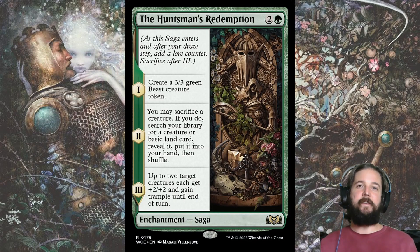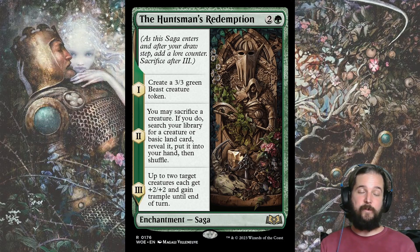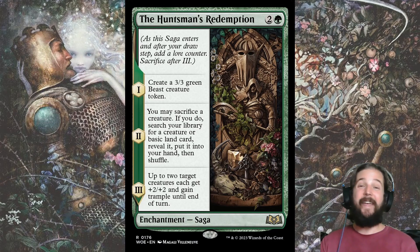The Huntsman Redemption is amazing, especially if you have something broken like Gruff Triplets in your deck. You get a 3-3 for 3 in Chapter 1, sacrifice a creature to tutor up something like Gruff Triplets in Chapter 2, and then in Chapter 3 two creatures get plus 2, plus 2 and trample. That's a lot of value in one card.